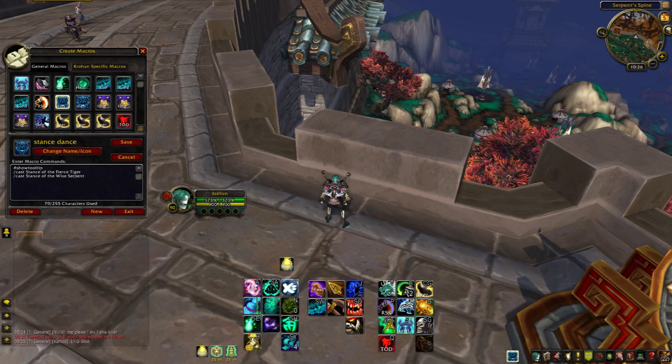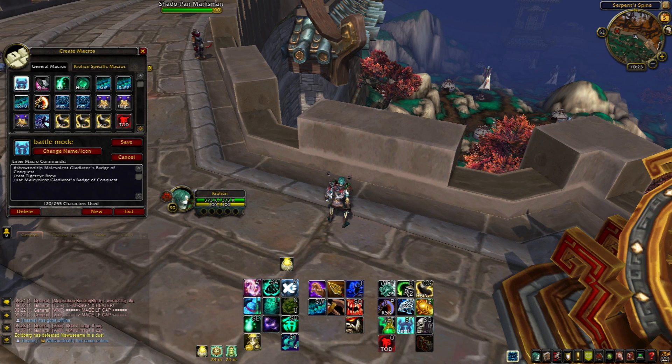Next we have a stance macro — this is for Mistweaver, and I have a similar one for Brewmaster. You push it once and it switches whatever stance you're in: if you're in Fierce Tiger it switches to Wise Serpent, and vice versa. It does show the wrong tooltip no matter what — it always shows the one on top. If that annoys you it's not going to work for you, but I don't really care — I can see which stance I'm in anyway.